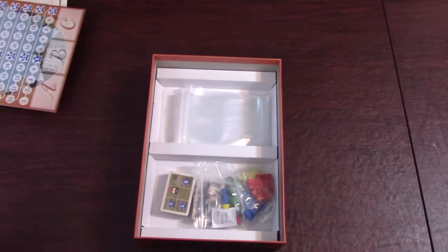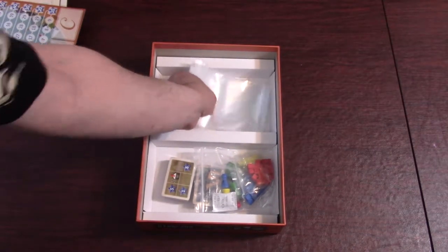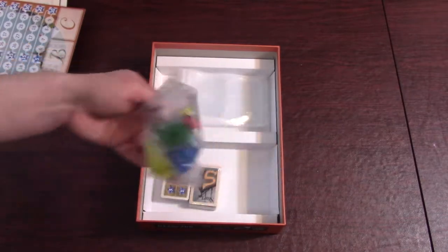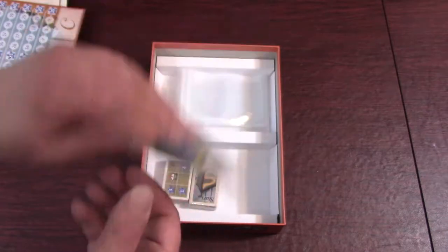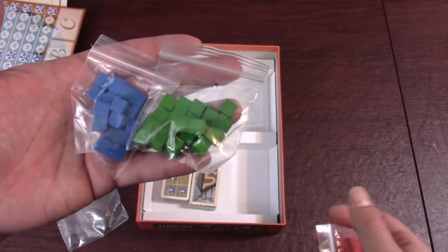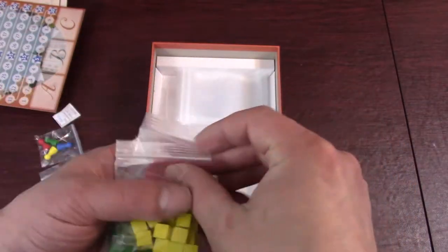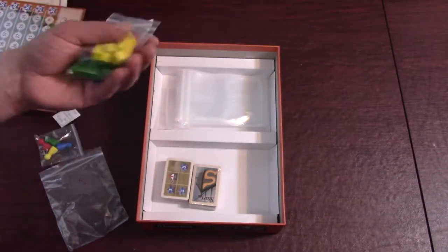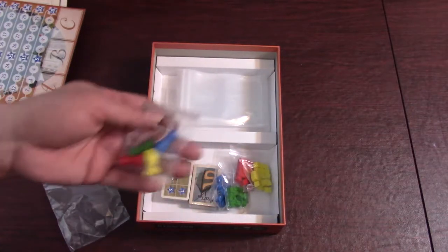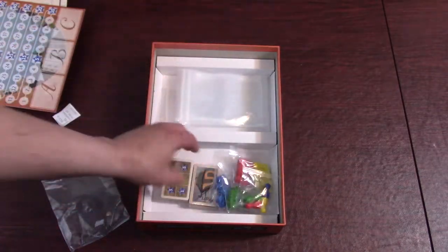Lots of cardboard in this box — love that, those are my favorite games. We've got tons of baggies for everything I just showed you. And we have meeples for each player in the four different colors. We've got standard cubes — green and blue, red and yellow. I believe these are just your workers, or I think they call them assistants in this game. And then four president pawns for each player color. Looking good.